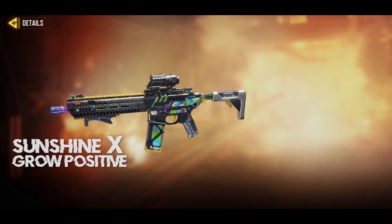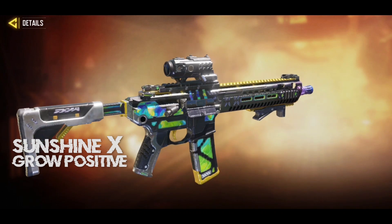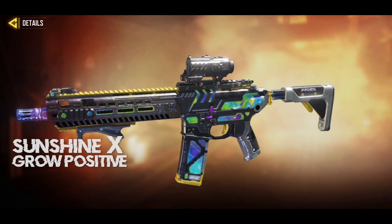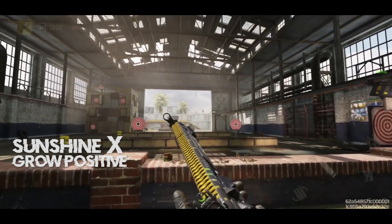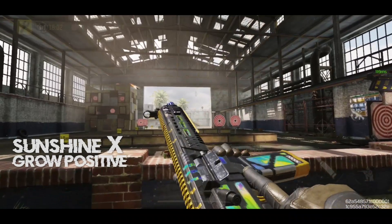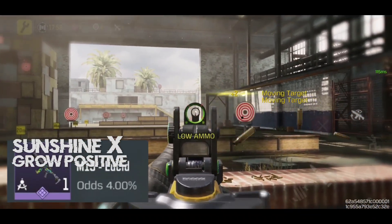Moving on, we'll also be getting an M13 skin called the Lucid. We can see green, blue, and purplish liquid crystal moving inside the skin. The skin itself is black but we can see silver accents on certain areas. The odds to get the M13 are 4%, so I think many of you guys will be able to unlock it.